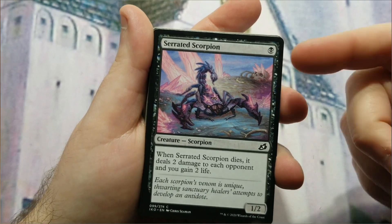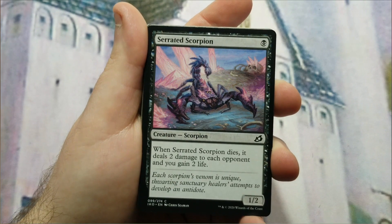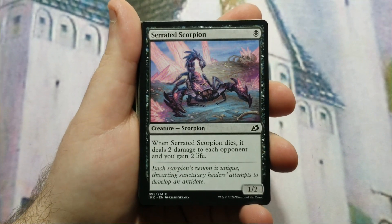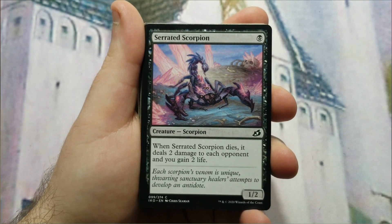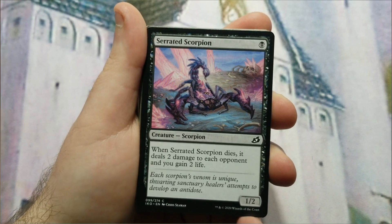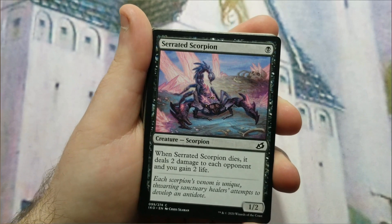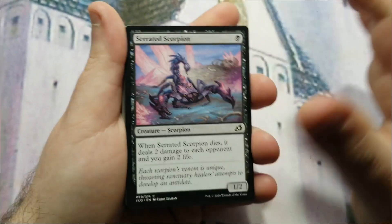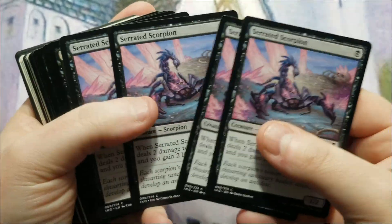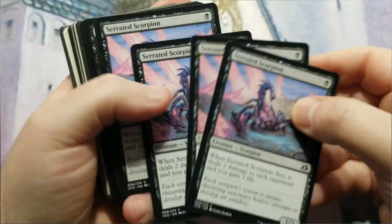The one-drop is Serrated Scorpion — one black mana to cast, a 1/2 with a relevant ability: when it dies, it deals two damage to each opponent and you gain two life. I wanted to include cards that help you win without relying solely on devotion, giving you more than one opportunity to win. With a playset of four, that's four devotion on board and the possibility of draining your opponent eight life while gaining eight yourself.